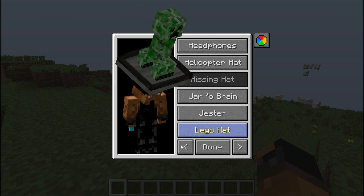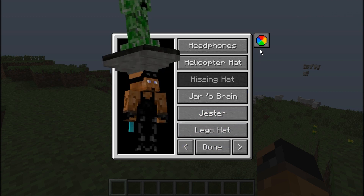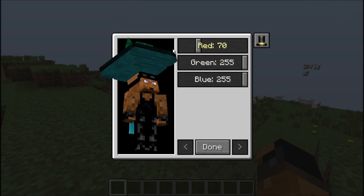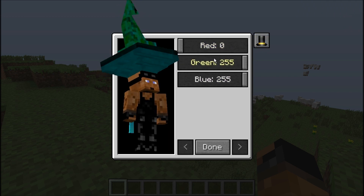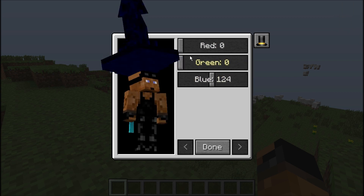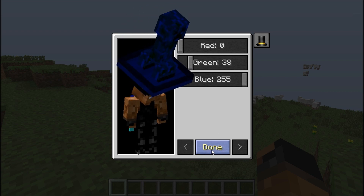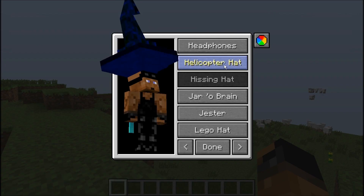Another part of this mod is this feature right here. If you click on it and turn it, you can change the color — look, there's a really dark blue. There's a blue creeper. A lot of them it doesn't work with.